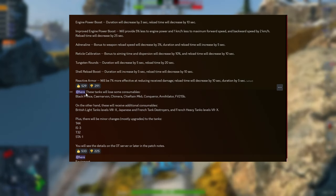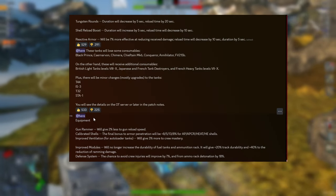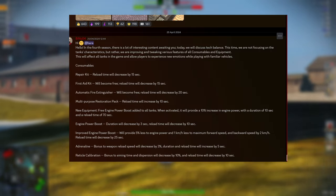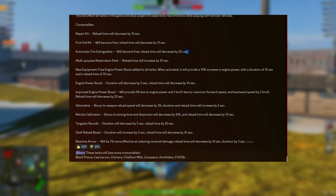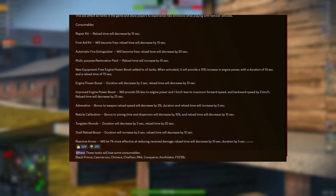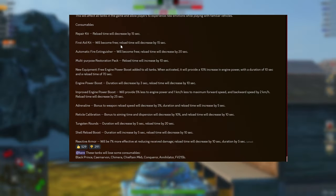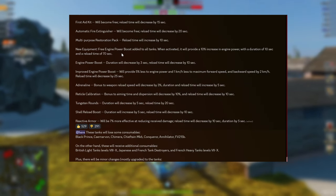Coming to consumables, coming to vehicles, and also coming to equipment. The real-time repair kit decreasing and the first aid kit being free — that's a great thing. The first aid kit and the fire extinguisher being free doesn't really matter because using them is a pretty bad idea. You're just wasting a slot, because the multi-purpose pack and the repair kit is most of the time everything you need, unless you have a vehicle that really loves getting set on fire.